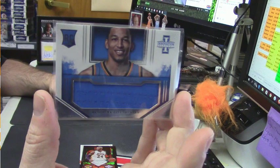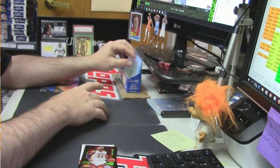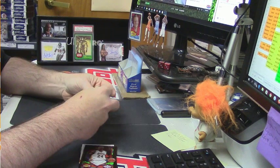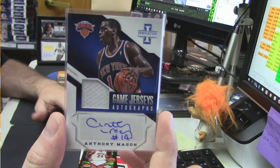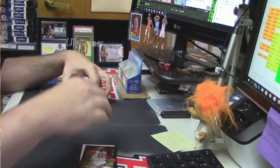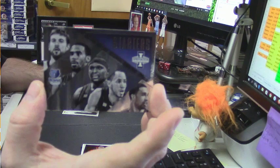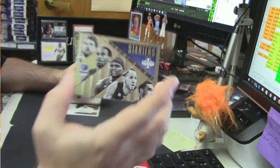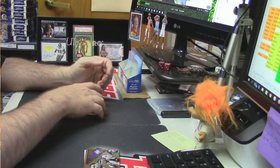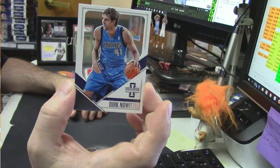For the Oklahoma City Thunder, Andre Robertson rookie — there it is, man. Auto game jersey. Anthony Mason. Starter's insert for the Memphis Grizzlies. Good night, kid. Acey, congratulations — second day air UPS tomorrow, it is telling me a guaranteed Saturday delivery. And a Dirk Nowitzki out of 199.